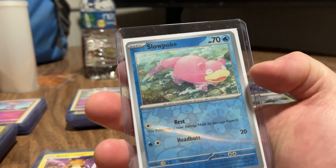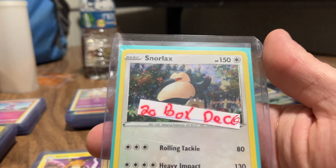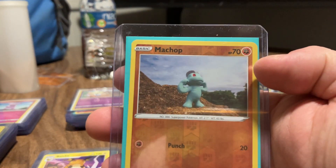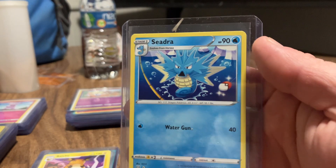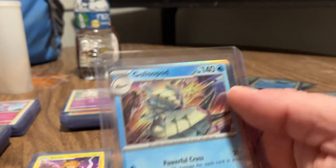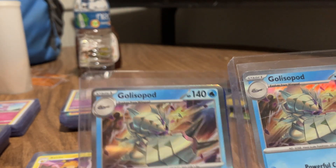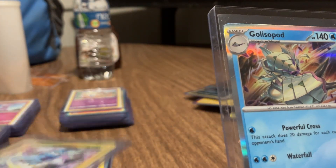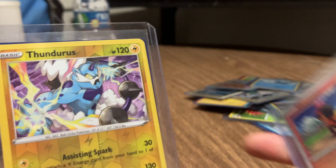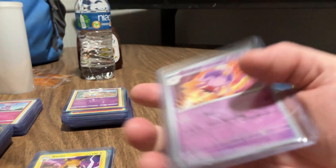Golbat. Horsea. Slowpoke. Snorlax. Oshawott. Machop. Cedra. Cedra Golduck. Here is the Glaceopod - which is another one of the same art. I thought I had different arts of Glaceopod. Thundurus. Thundurus with a Glaceopod, Magneton.